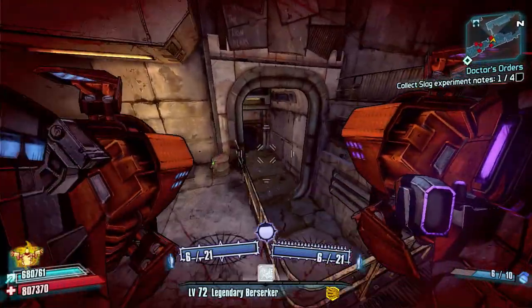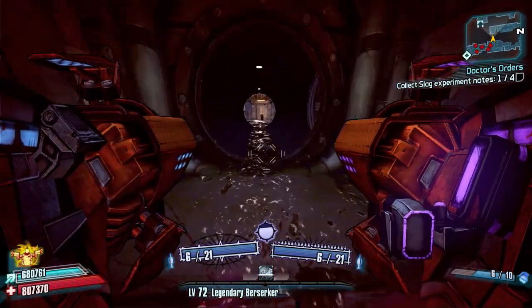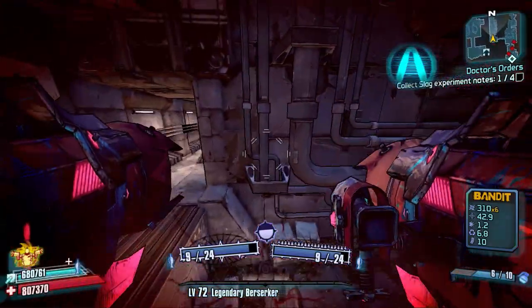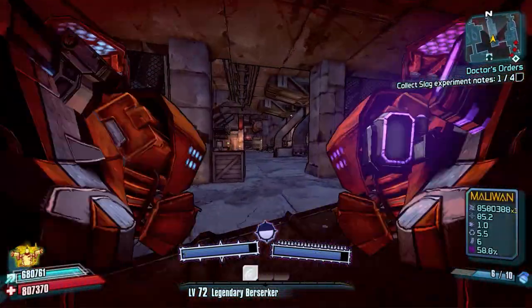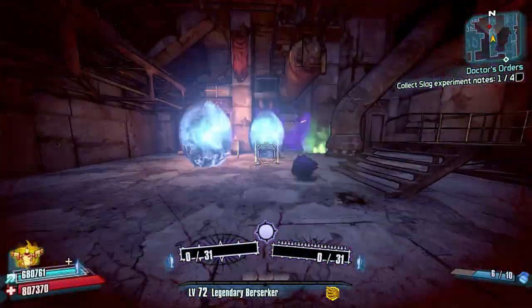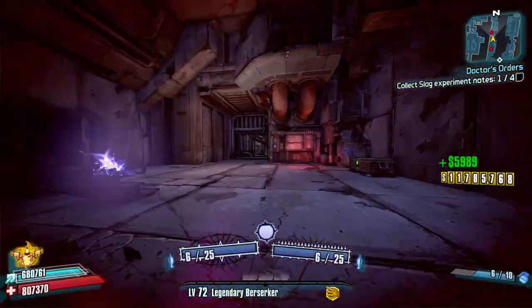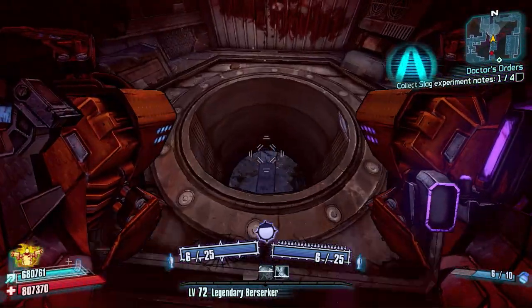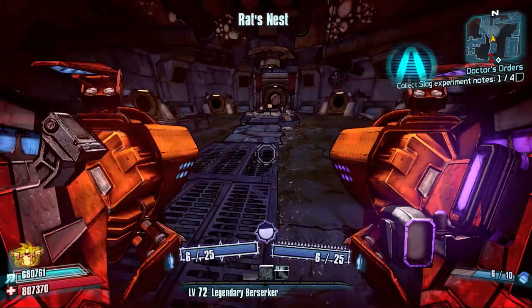You're going to hit this first area here in Bloodshot Stronghold as you run from the fast travel, jump down into the sewers, through this pipe and you're just going to make your way all the way over here through all these rats and things like that. It's quite annoying but you've got to get them anyway. There is no actual dedicated speed farming process for this really, but there is a secret boss to spawn in and there is a fast way of getting him to spawn, and I'll show you guys that now.